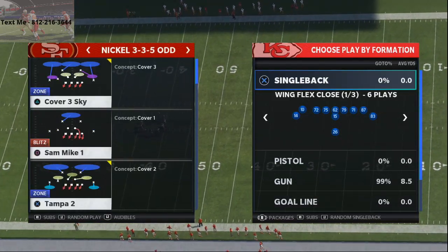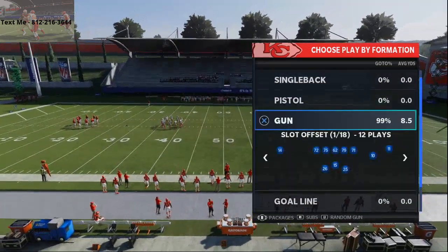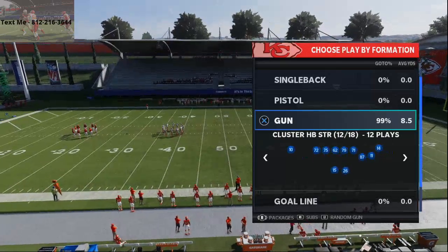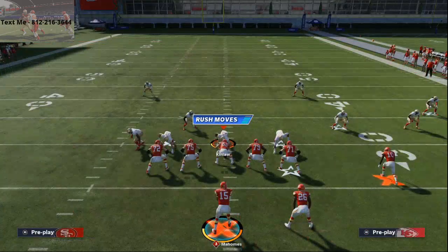Here we're going to go from the Nickel 335-odd. I'm in the Arizona Cardinals playbook — I believe it's the best playbook in the game. The play you're going to want to pick: go to the Shotgun Trips and pick the play Fade Stops. It's one of the best plays every year in Madden.